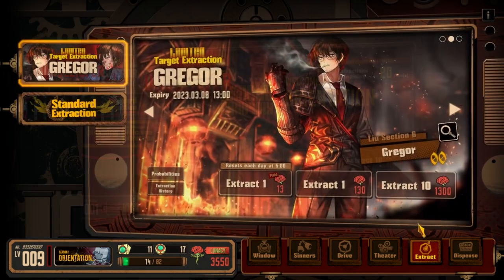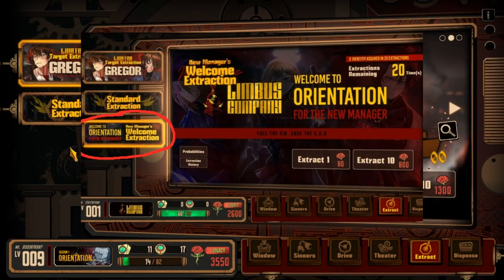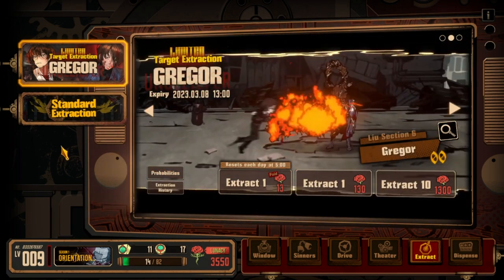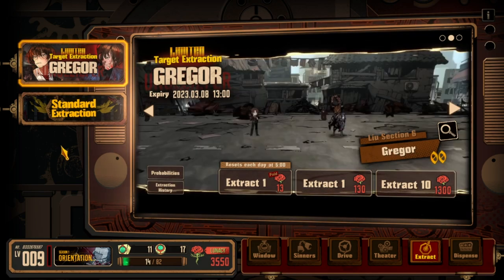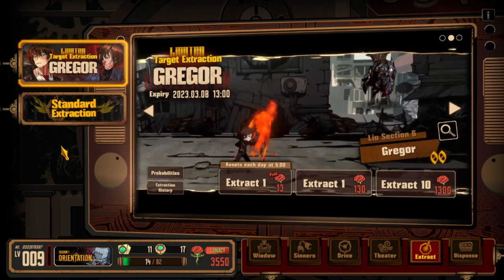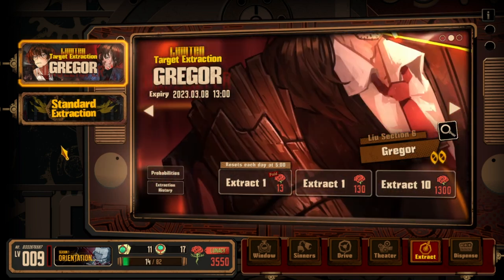Afterwards, go to Extract, and here you are going to first do your 20 rolls in the welcome extraction, because you are assured that 3 new identities are there, and then you can roll the rest of your lunacy on the featured banner or standard banner.